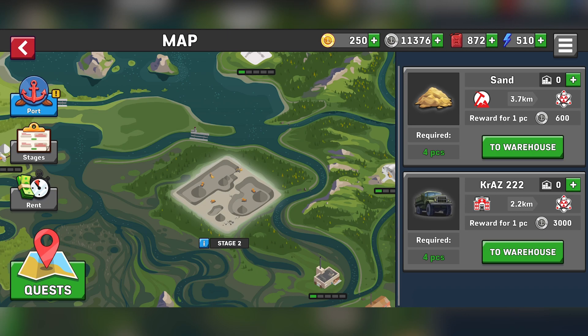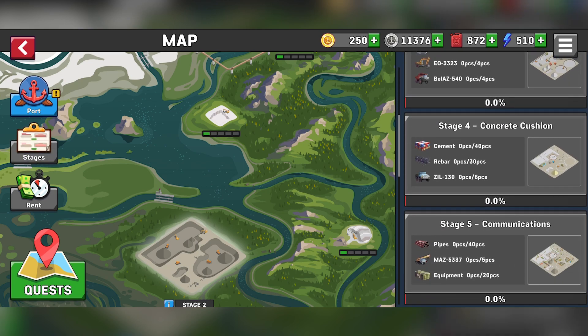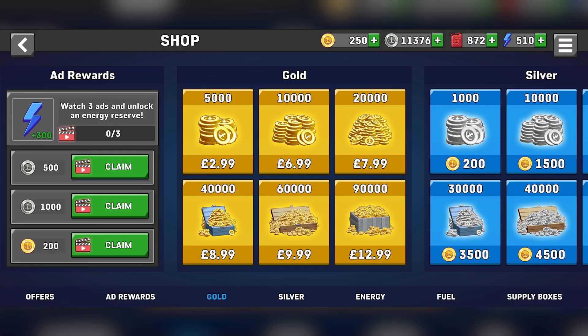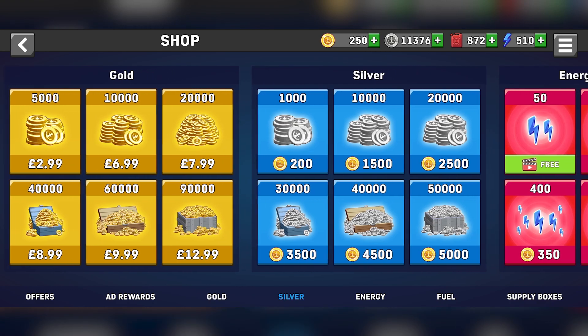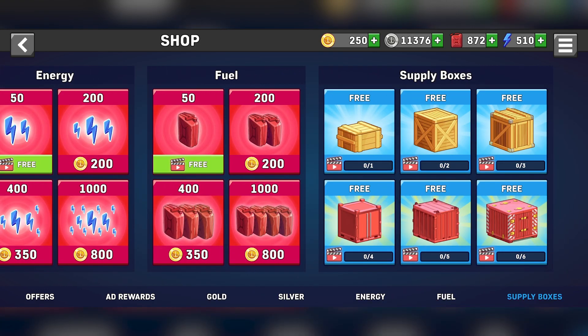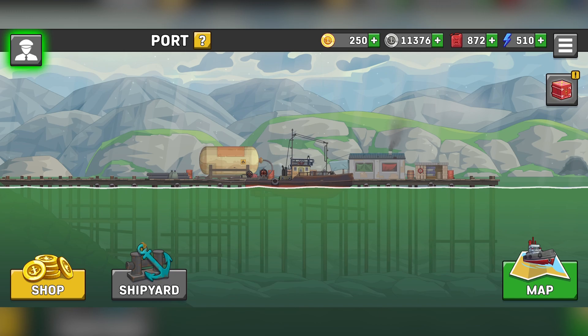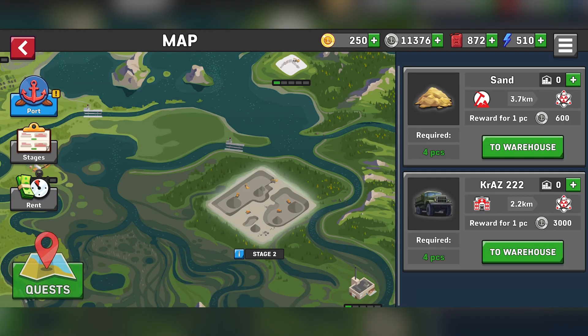We can click on quests in the bottom left to find everything we need: four pieces of sand and four dump trucks. You can also see the stages and rent different boats — we can rent or buy them, but it's better to just purchase. We also have consumables like fuel and energy, and there's a shop where you can spend real-world money to get more coins, energy, silver, supply boxes, and fuel. If you buy the gold coins you can buy fuel and play longer. Very simple premium mechanics.